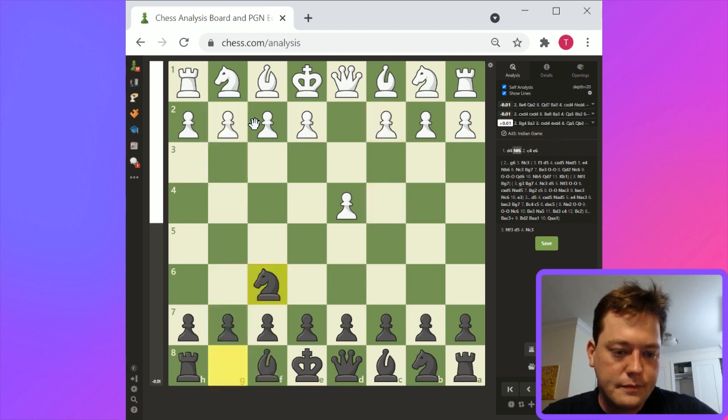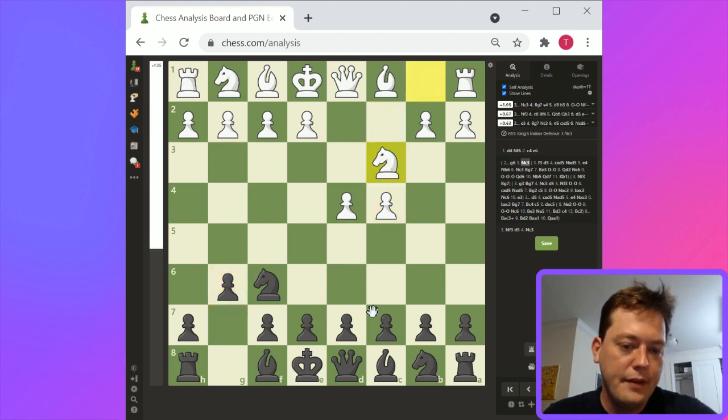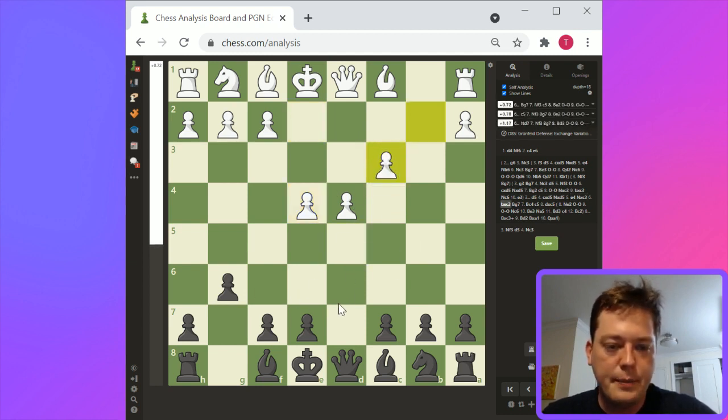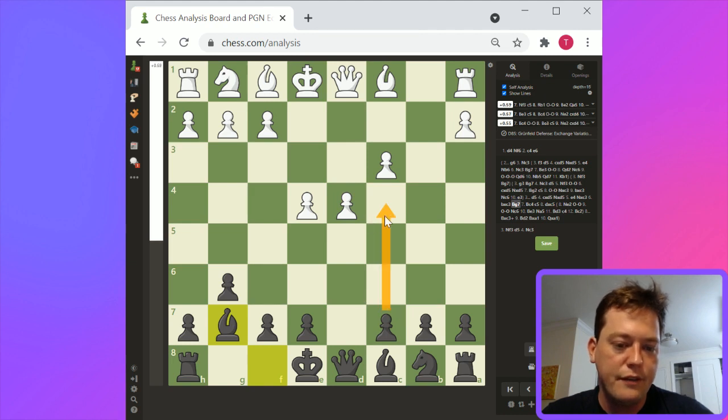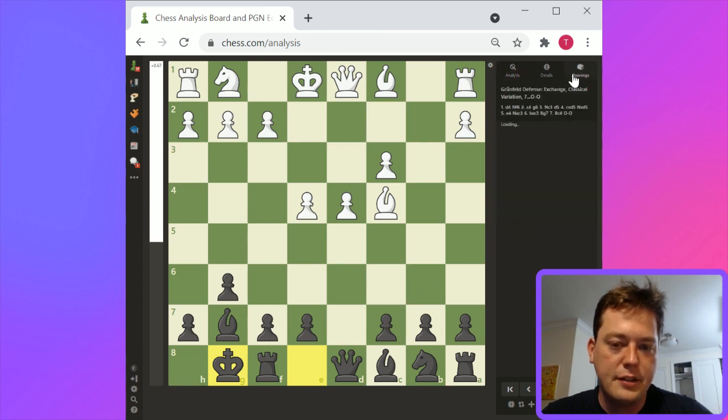So: g6, knight c3, d5, pawn takes, knight takes, e4, knight takes c3, pawn takes c3 — this ends up being better for black, or better for black relative to some d4 openings. This challenges white more effectively. I think bishop g7 and c5 is probably the way to go. C5 is a good response after bishop g7 — bishop g7 pushing c5 is better for black. Knight e2, c5, castles, knight c6, bishop e3, queen c7. This is basically well-explored theory.